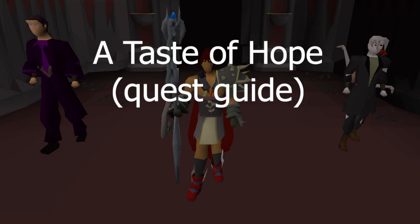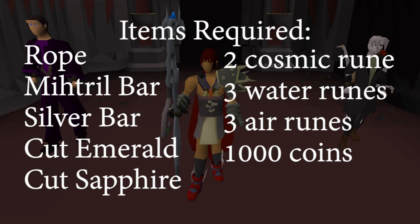Hello and welcome to a Taste of Hope quest guide. The items required for the quest are a rope, a mithril bar, a silver bar, a cut emerald, a cut sapphire, 2 cosmic runes, 3 water runes, 3 air runes, and 1000 coins.